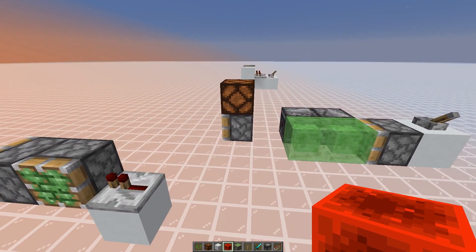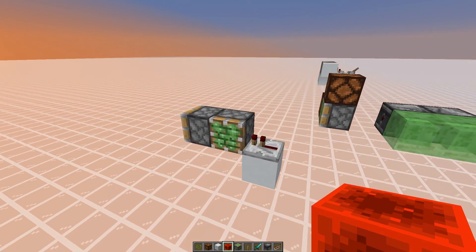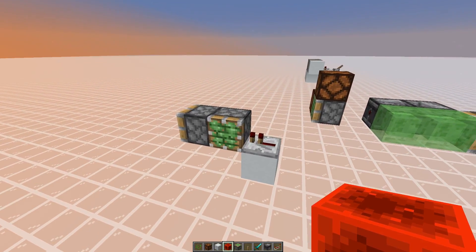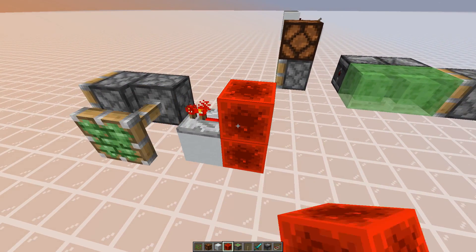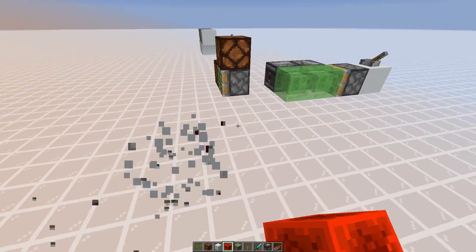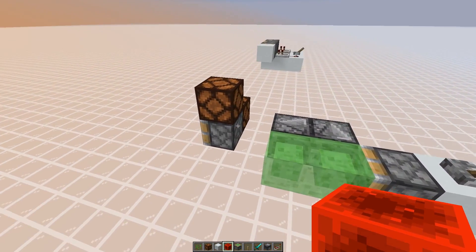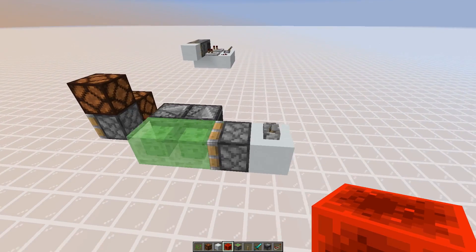This comes from an older bug that was always fixed during the snapshots. About 10 weeks ago, you were able to power pistons through other pistons. As you can see, this is fixed now, but only partially. The problem is that if you power the piston while it's retracting, then the redstone power is conducted.